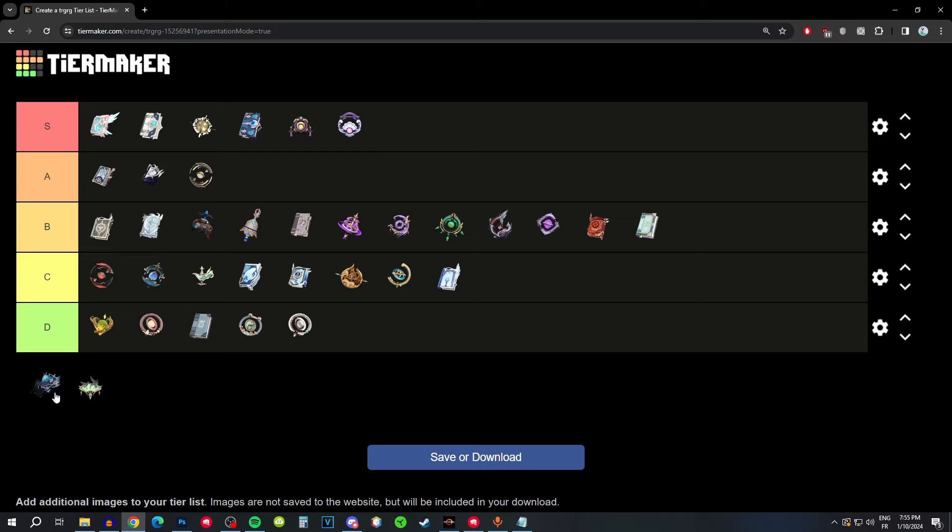Tome of the Eternal Flow has a low base attack for a 5-star and crit damage substat. The passive is generally useless unless you're playing with Furina, and even then it's not that much energy. Definitely not the weapon you want — lower B tier.